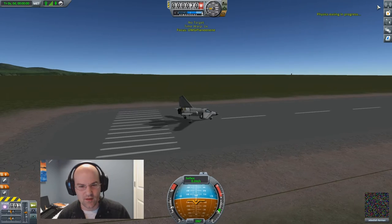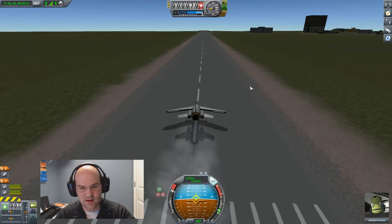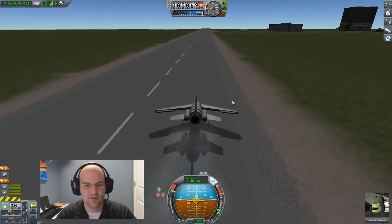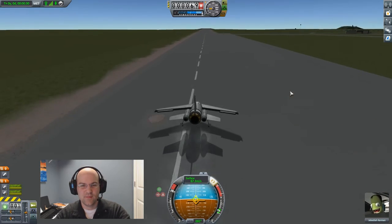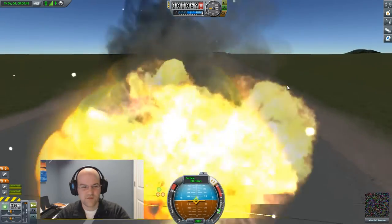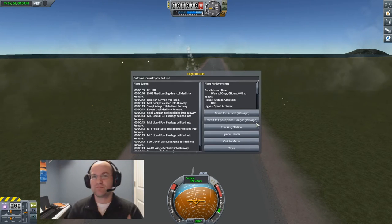We're a little front heavy, it looks like. Let's turn on SAS because that's going to help us a lot. Something's happening, but we're doing fine — this is flying, this is totally flying. We're going fast enough, but we're not lifting off the ground yet. Maybe we need some extra power. So if you just kind of build a plane that looks like a plane and say 'seems good,' that's going to happen. You're going to launch and it's just going to do weird things. We're going to learn by thinking about it how to build a proper plane.